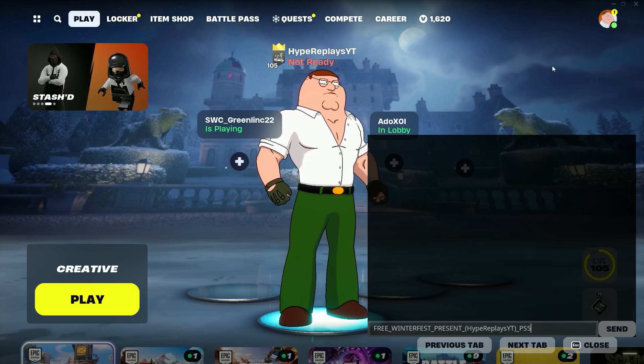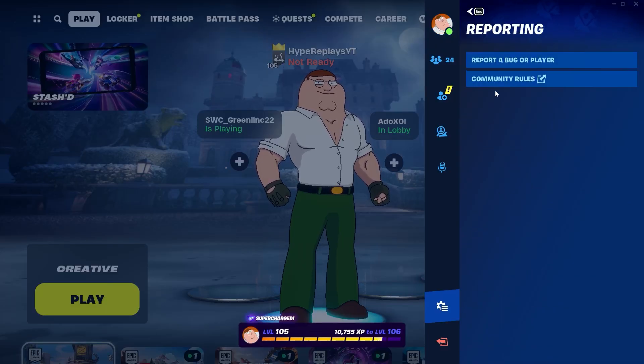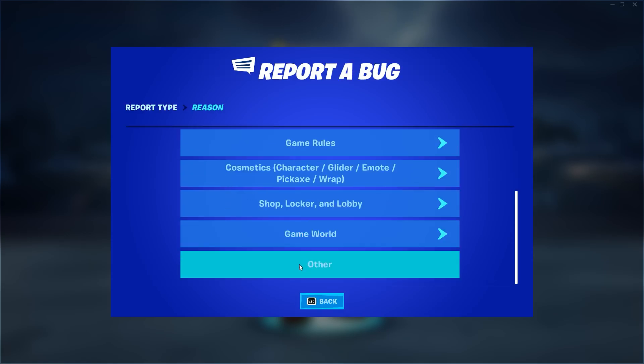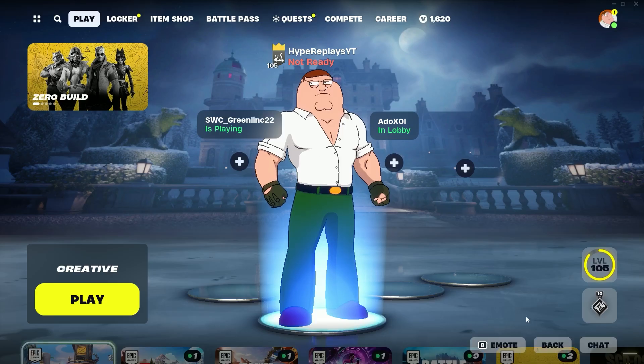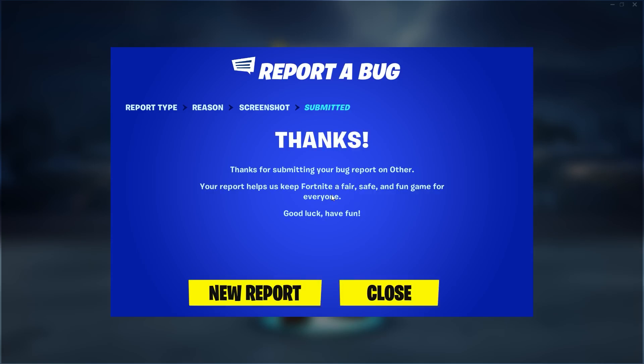Then go down to where it says Reporting, select Report a Bug or Player, then go to Other, press Retake Screenshot, click on Chat, press Continue, then press Accept. This is what's going to give you all of the WinterFest 2023 presents early.